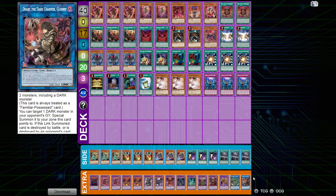Then we have two Quaeritis, whose quick effect alone stops people from breaking our board unless they control a level 8 or higher fusion monster. He makes all monsters on the field go to zero attack. And if he leaves the field via card effect, he summons a Despia monster for free, or lets us add it to hand for follow-up.